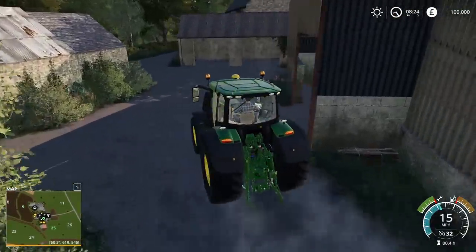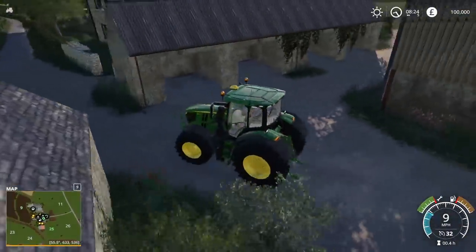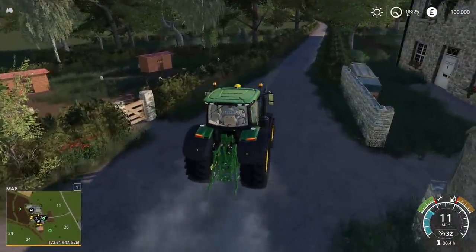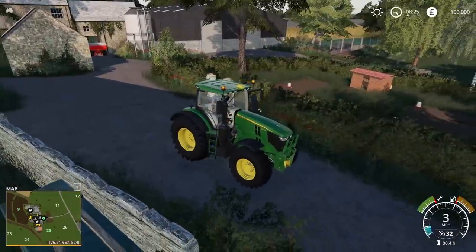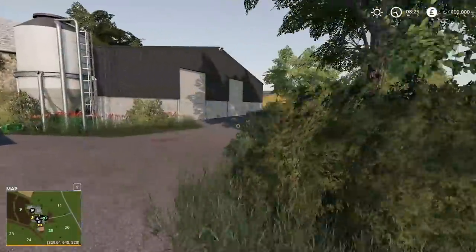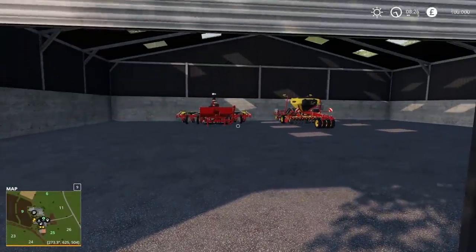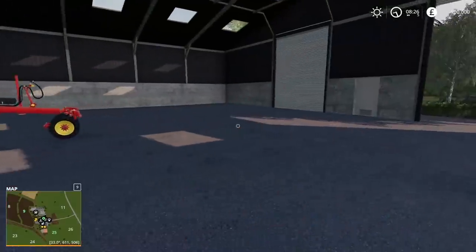This is the kind of map which I think would be fantastic as our next multiplayer map in the future, obviously when it's released. I did not enable the camera collision, so that's why I keep zooming in. I've just overlooked the cow shed down here. We have another massive barn here with a planter and a cedar in it.